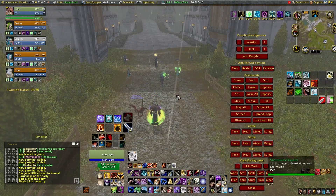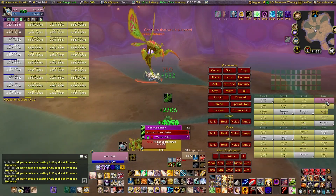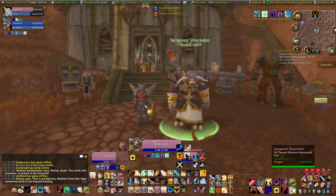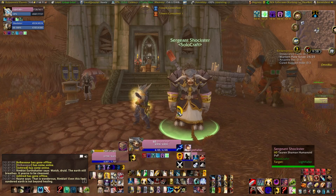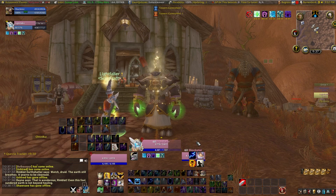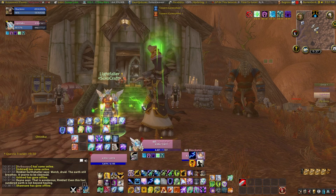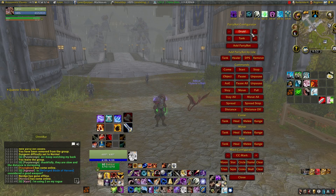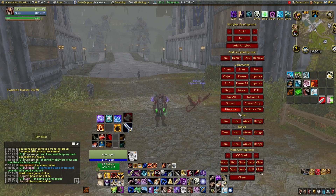You will find as you level, different party compositions are better for different things. If you have both Alliance and Horde characters on separate accounts, you can multi-box and create a group with your opposing faction characters. Now I'll go over how to use each command separately, how they can be used together, and some additional tips.